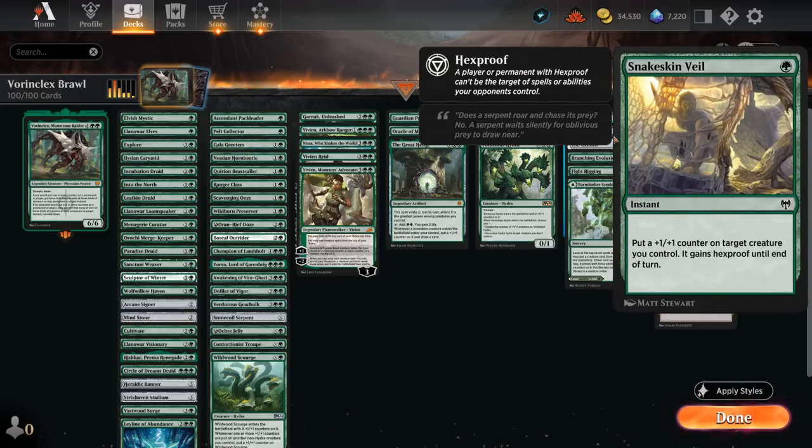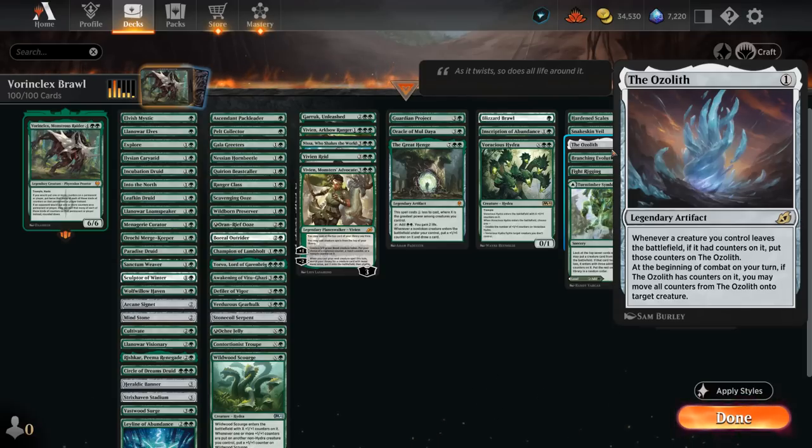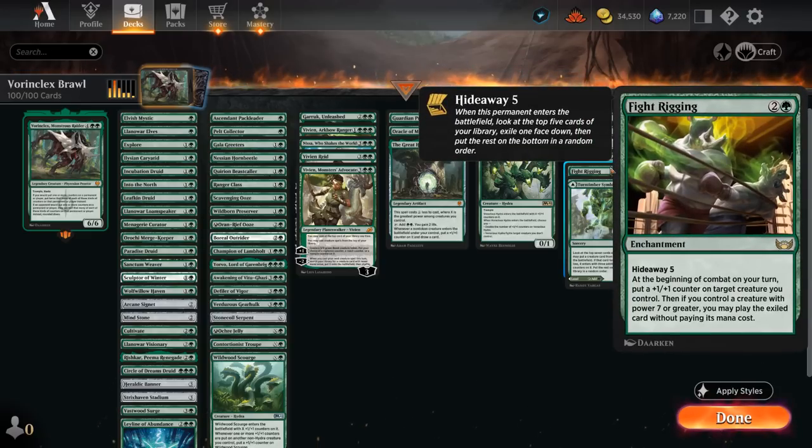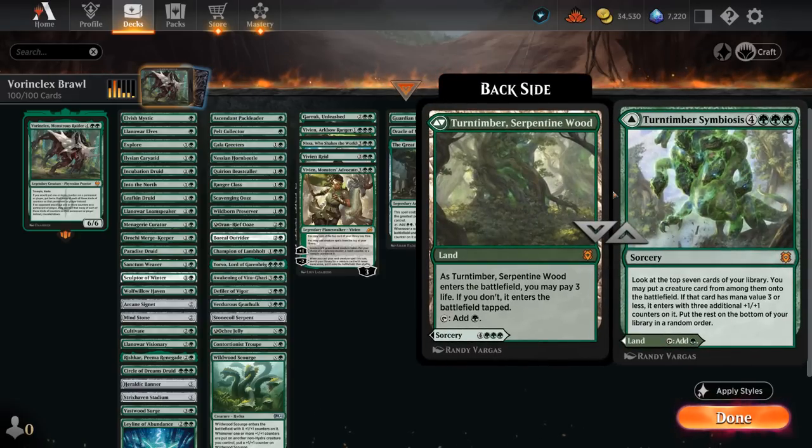In the miscellaneous section there are additional +1/+1 counter synergies: Hardened Scales to put extra counters on our creatures, Snakeskin Veil to give a creature hexproof and a +1/+1 counter, and the Ozolith — if our opponent casts a sweeper we can put all those counters onto the Ozolith, then play Vorinclex and double the amount of counters from the Ozolith onto Vorinclex to hit the opponent right away with haste. Branching Evolution is similar to Hardened Scales but actually doubles all the counters. Fight Rigging can enable its hideaway pretty easily with Vorinclex as it will enter and go up to eight power right away, potentially cast a card for free, and put an extra counter on a creature each turn. Symbiosis can be played as a land or a seven-mana sorcery to find a creature and put additional counters on it.